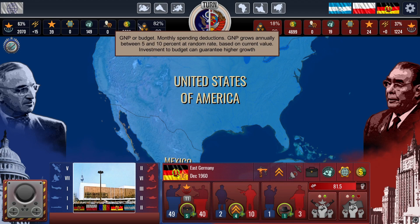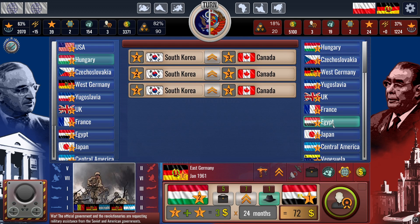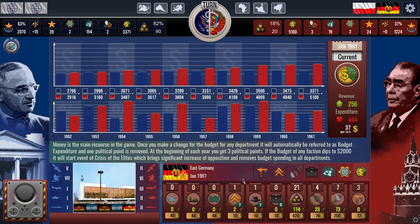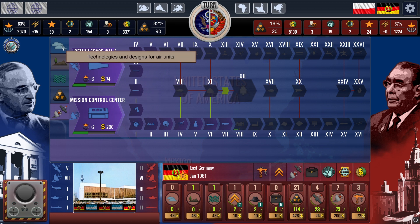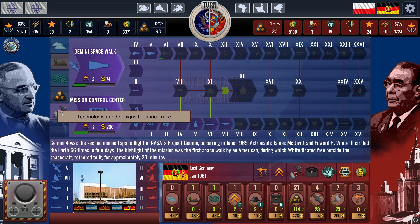Each year, you will receive three political points. You can use these points to make budget changes and form cooperation contracts. You can also use political points to invest in researching new military, nuclear, or space technologies, and to produce diplomats, military units, and spies. However, remember that the more you invest in research and production, the more you spend from your budget.